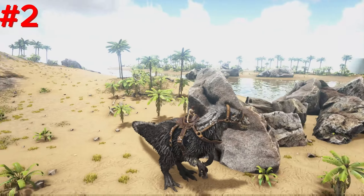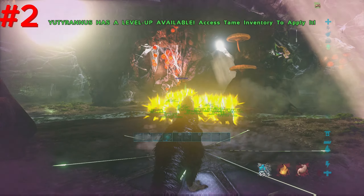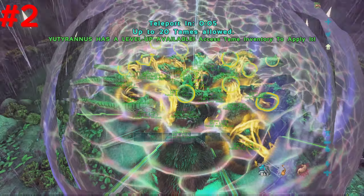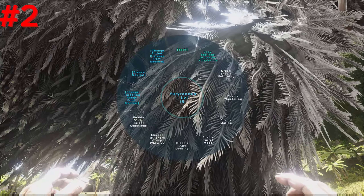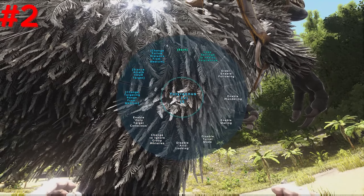Number 2, Yutyrannus. Yutyrannus is one of the essential dinos to bring into boss fights due to its ability to buff all your dinosaurs' damage and resistance. However, it is included on this list not only for that reason, but also its unique ability to stand in sentry mode and deter any creatures or players from approaching your base.